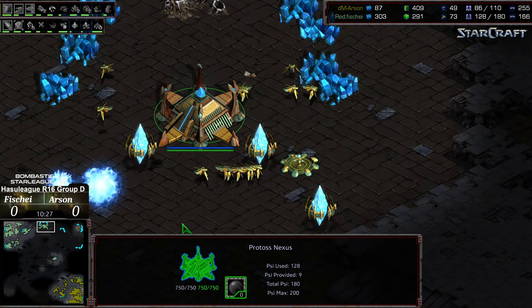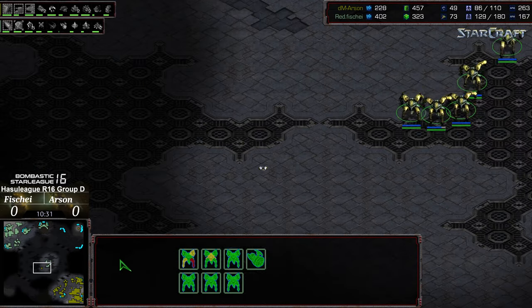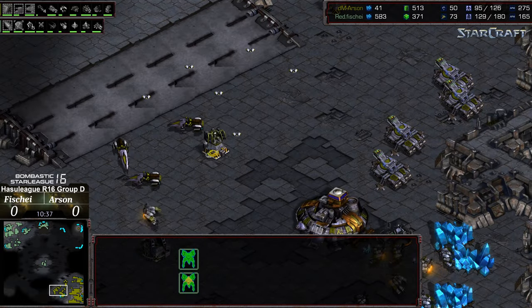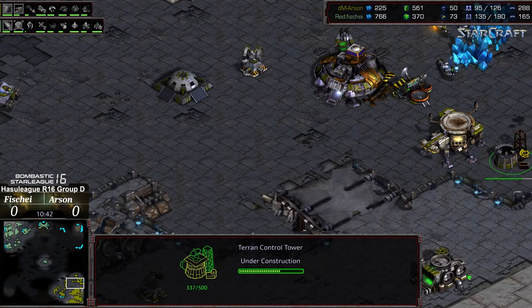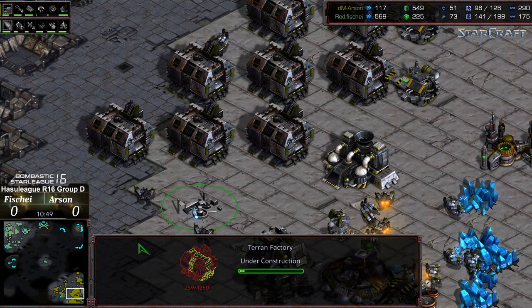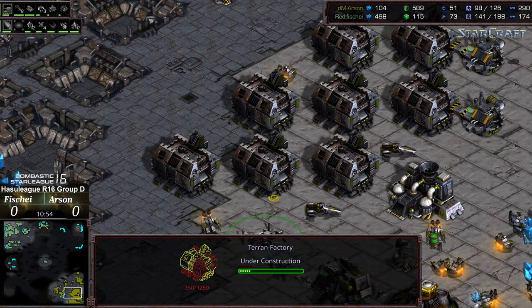A big worker lead for Fisheye, but he hasn't been saturated across a lot of bases to really capitalize on it. He does have the stargate — arbiters are warping in and stasis is upgrading, so he will have that option. I also want to note that Fisheye has yet to take territory across the map. He hasn't forced engagements, so Arson can just move across the map. A control tower is being dropped — we might see some vulture drops as a follow-up. Arson is tacking on toward a full late-game factory count of potentially nine.